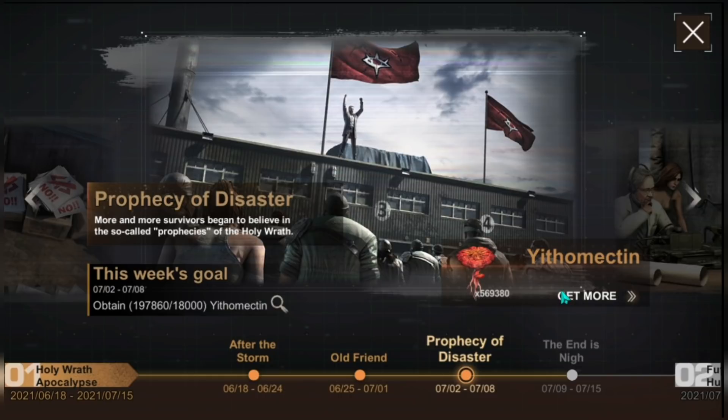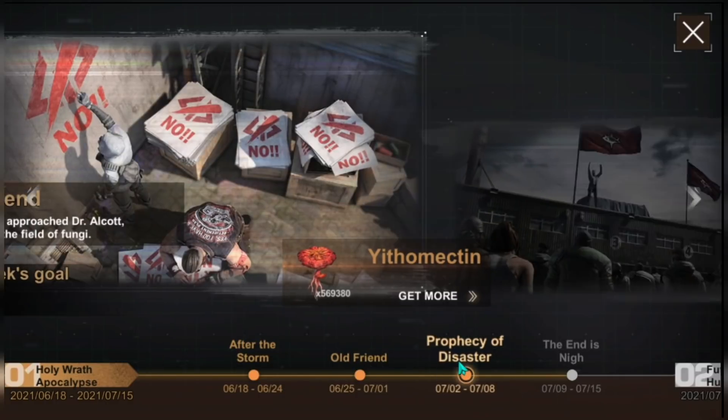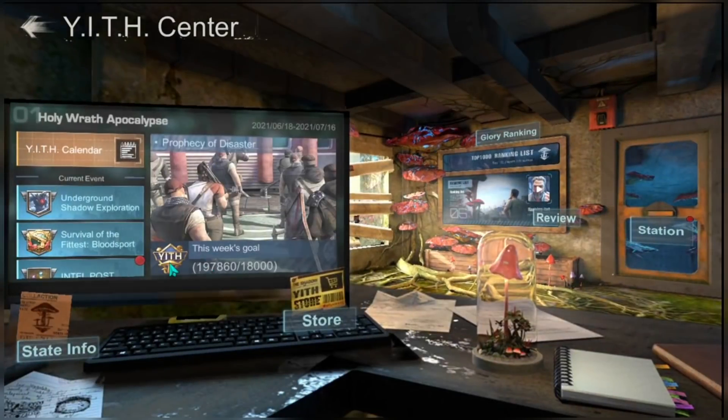The more Yetumictin you collect, the higher your ranking and the more Yet Glory you can get. Every week there are schedules for this, and events are already aligned so that's where you can get all the items you need. But I'm not going to go through that because the most important part here is the station.